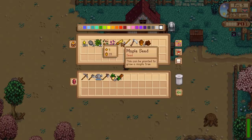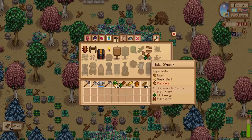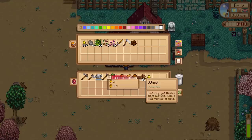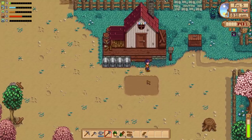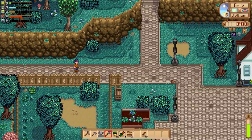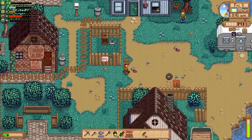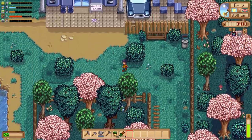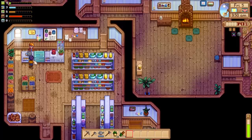First, we have a field snack. Let's cut some pine trees because we need more pine cones for field snacks. Things we want to do today: get the community center cutscene, continue expanding our trash empire, buy a bunch of new seeds, and head to the mines. There's our community center cutscene — and skip. We have a little time before Pierre's opens, so we might as well keep working on the trash system.